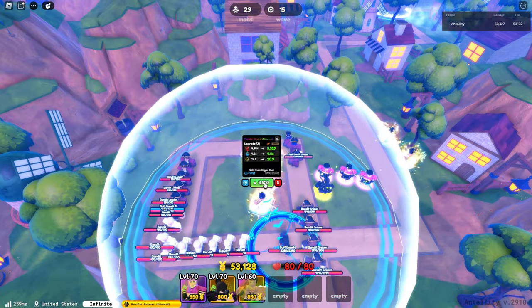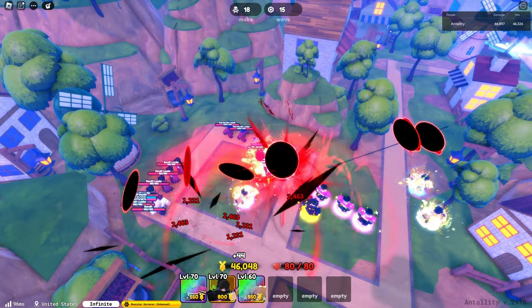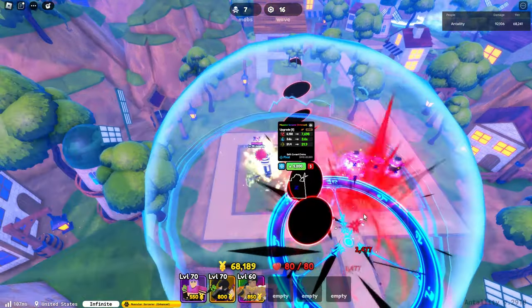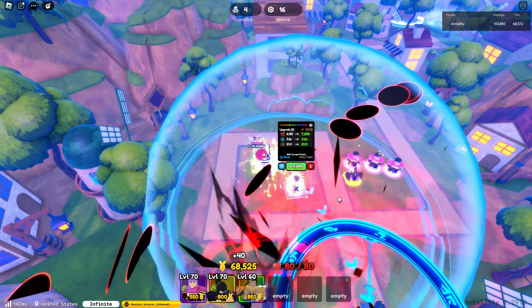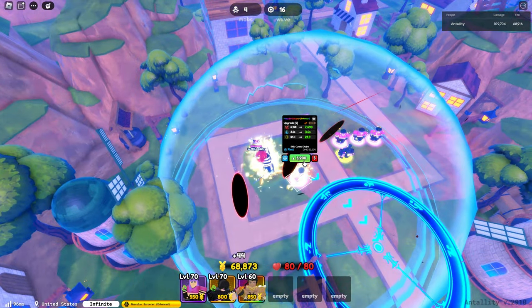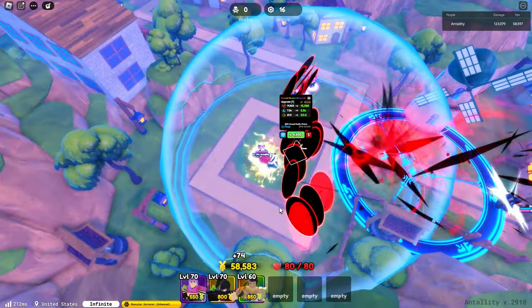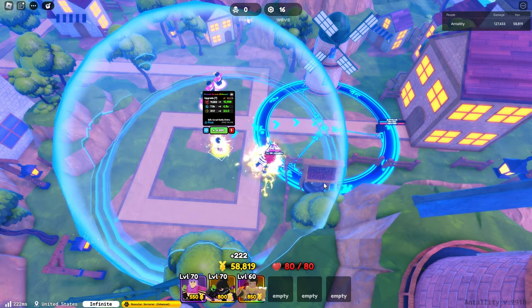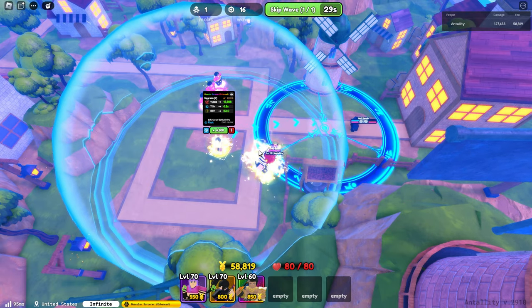Next is Curse Chains — it's like the Gilgamesh thing. His damage is now 6,158 with a 3.6 second cooldown. Upgrading to upgrade 7 gives Curse Godly Chains — a large circle AoE that is a multi-hit.